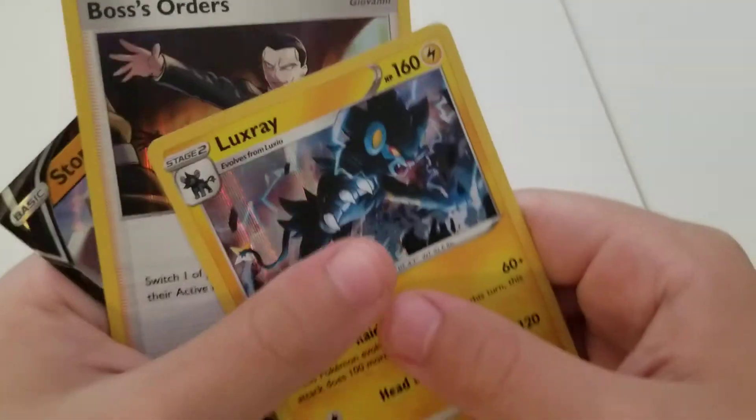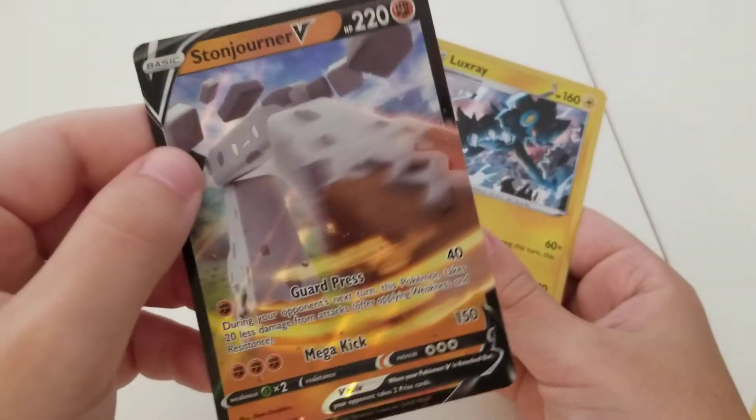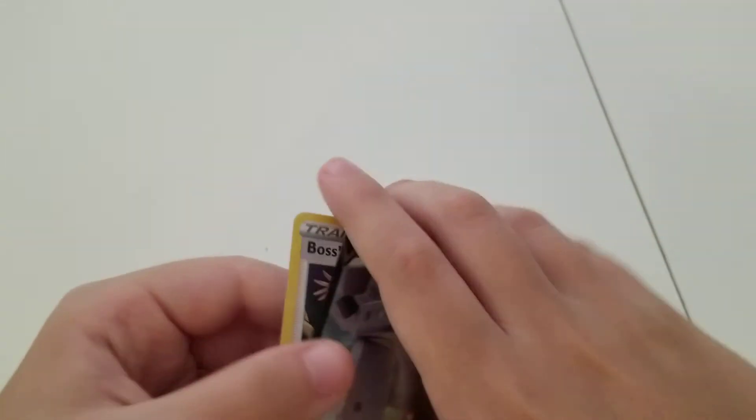Well, here's our recap: we got two Holos and a Stonejourner V. Make sure to like and subscribe for more, and I'll see you next time.